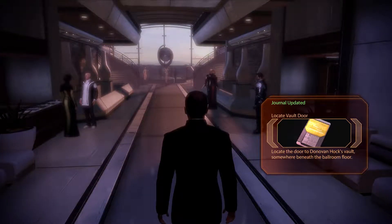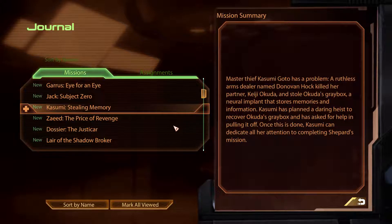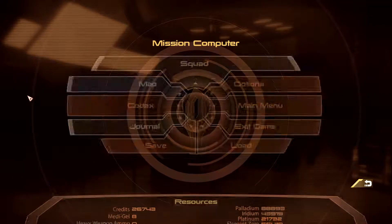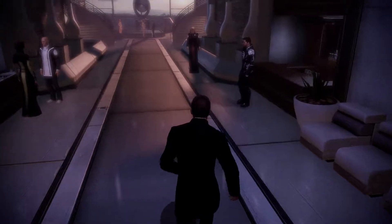Alright, locate the vault door. And renegade. So yeah — Kasumi's stealing memory. Master Thief Kasumi Goto has a problem: a ruthless arms dealer named Donovan Hawk killed her partner Keiji Akuta and stole Akuta's Grey Box, a neural implant that absorbs memories and information. Kasumi has planned a daring heist to recover Akuta's Grey Box and has asked for help in pulling it off. Once this is done, Kasumi can dedicate all her attention to completing Shepard's mission. We need to find the door of the vault, but it's also a party, so let's go talk to people.